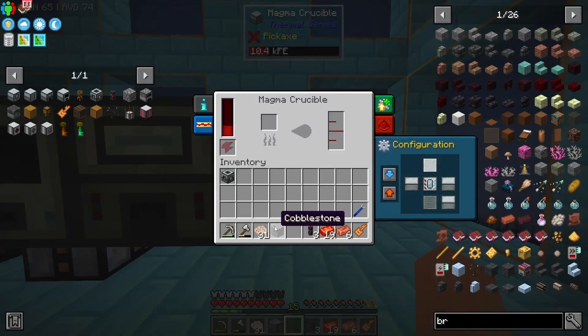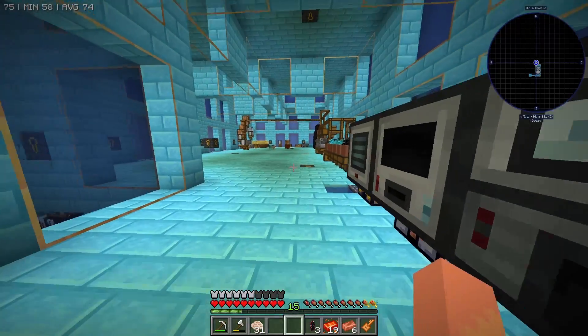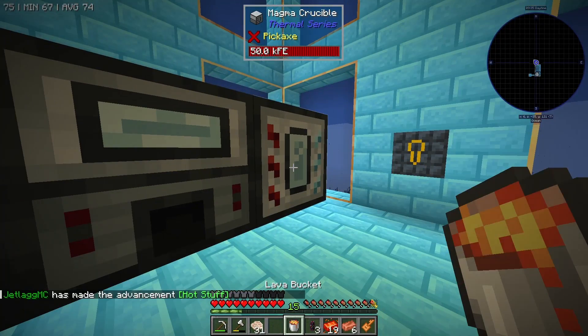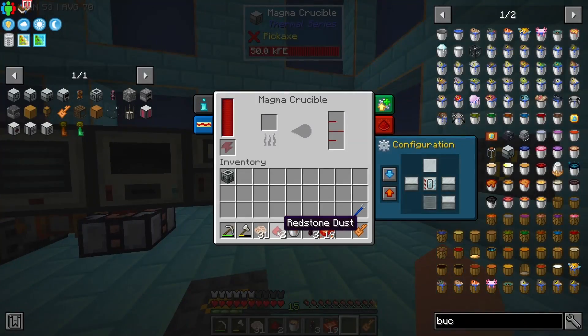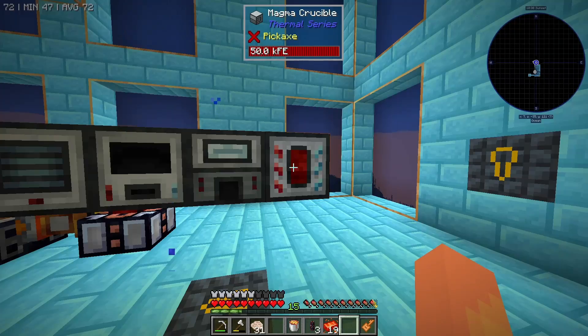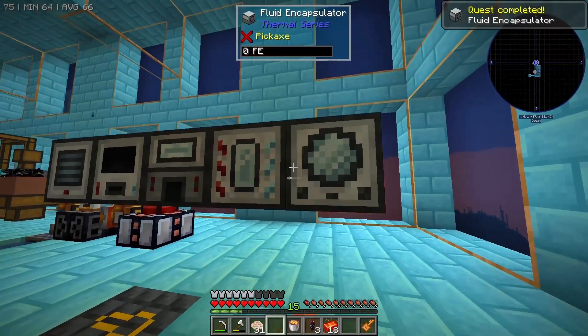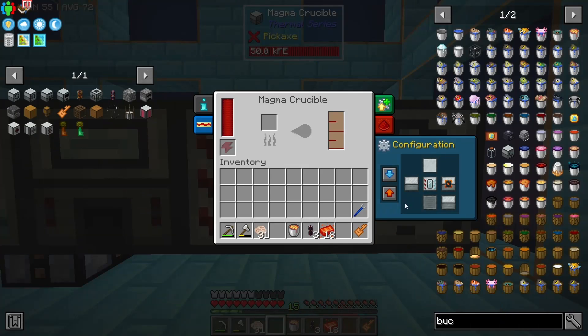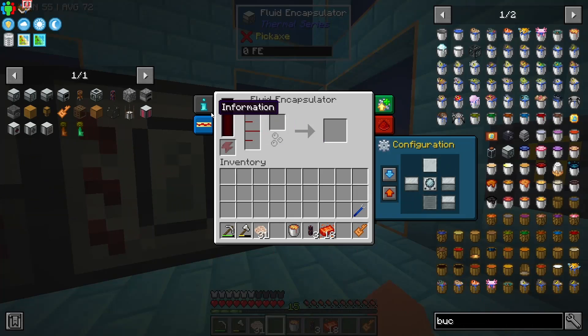We can go ahead and use this to melt down some cobblestone and turn that into lava — let's grab a bucket of that. Now that we're done making lava, we're going to make some destabilized redstone by melting redstone down, which is then going to go into the fluid encapsulator.